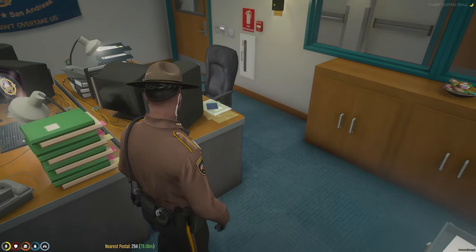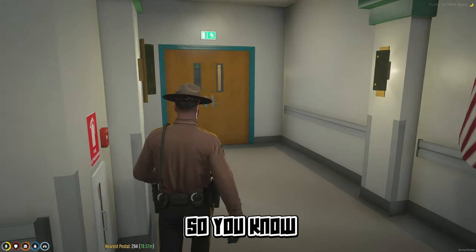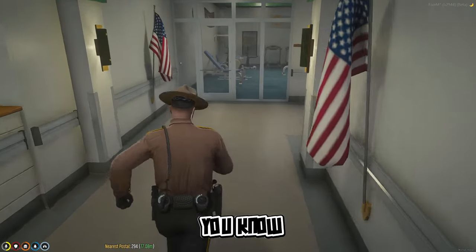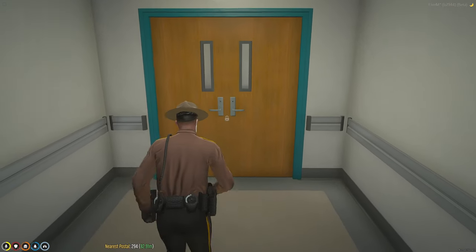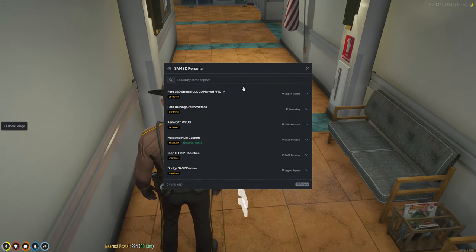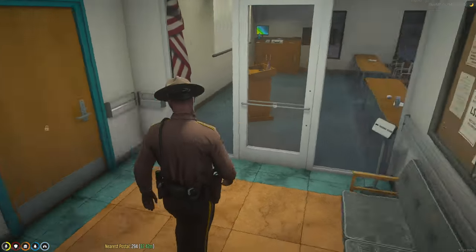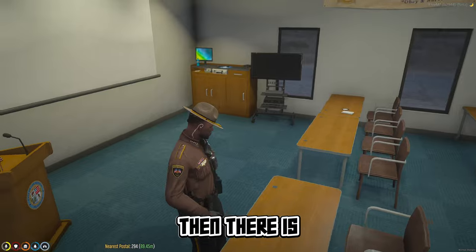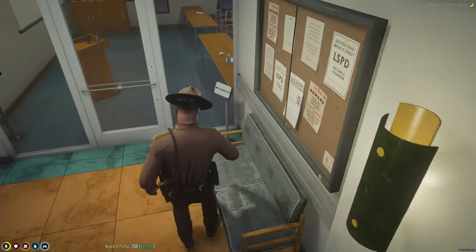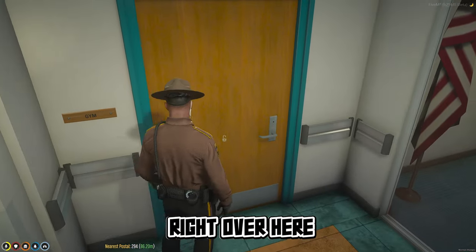You can check impounded vehicles here — that's cool. We don't actually use that to impound our vehicles, but it is what it is. We've got lockers over here, a clothing lady in there so you can change your clothes. There's a personal garage — I'll move that later. And there's a training room right there.